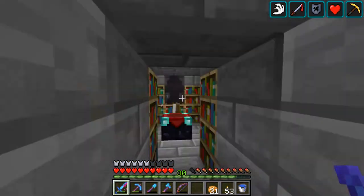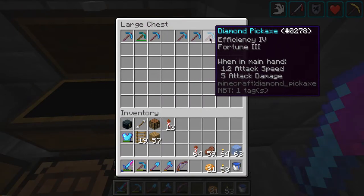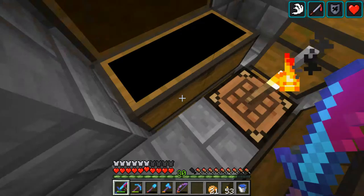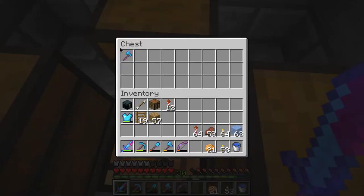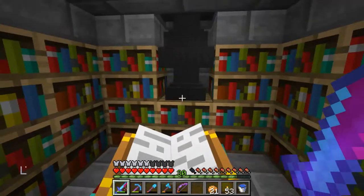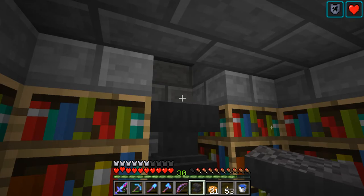Over here we've got our enchanting room with storage for enchanted items. Got quite a few books, quite a few picks, shovels, and this area is meant for axes and bows. Got anvils here — when one breaks the next one comes along. I've got another one of these here as well.